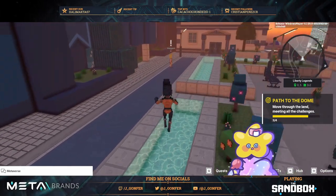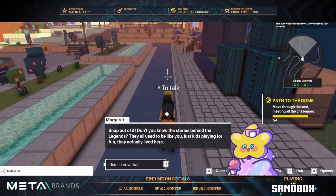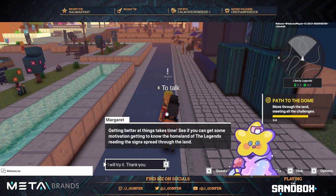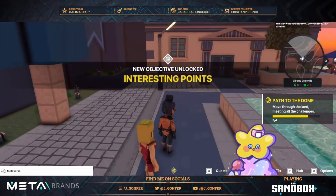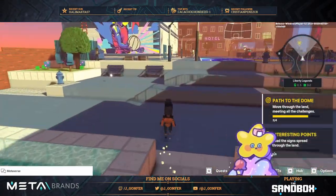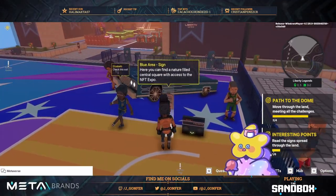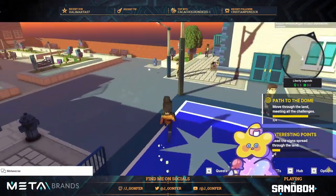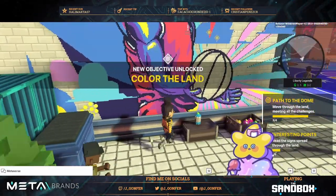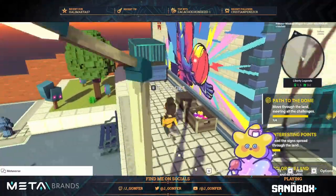Now we need the points of interest quest, and the other one needs the graffiti — we can do both at the same time. The last point of interest is at the top of the experience and the last graffiti is similar. Let's accept the graffitis quest as well since you can find them at the same time — you need to get the can and paint the graffiti.